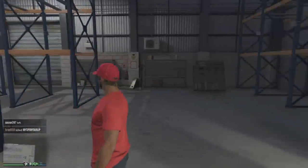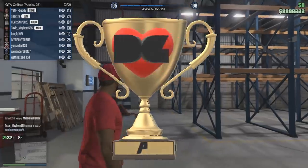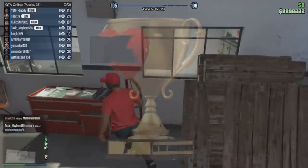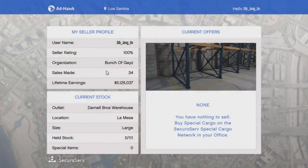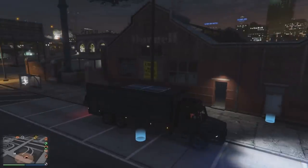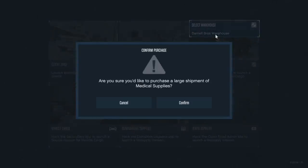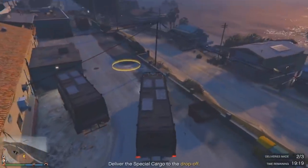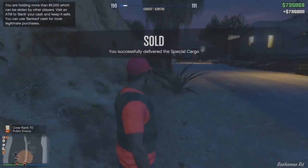The best time to grind cargo is during double money and RP events. It's also rare, but you might get special cargo worth more than standard crates. I made over $5 million on a medium warehouse and then upgraded to a large one. Pro tip: if you have the Terrorbyte, park it outside your warehouse and run your missions from there — you don't need to go back to your executive office at all. I got $735,000 from one sell on a medium warehouse; on a large one you'd likely get over a million.